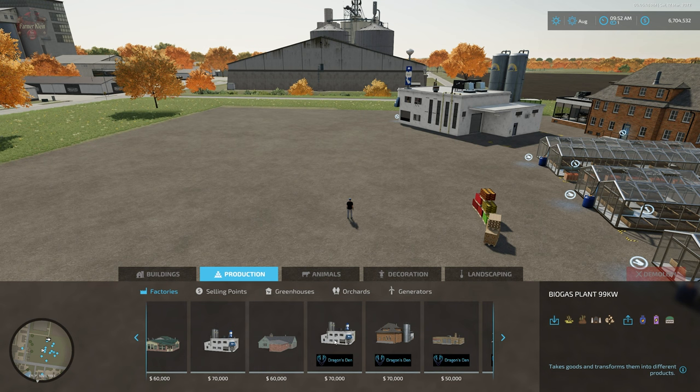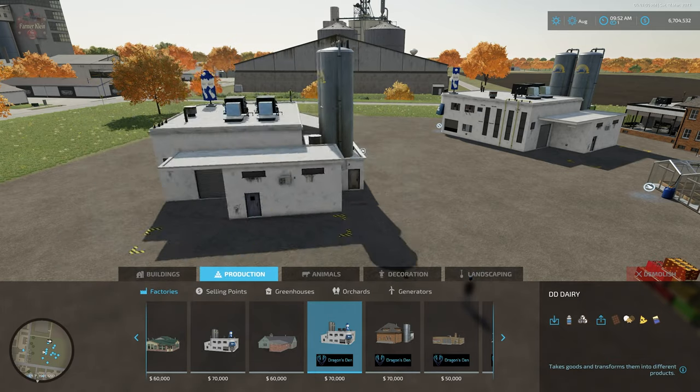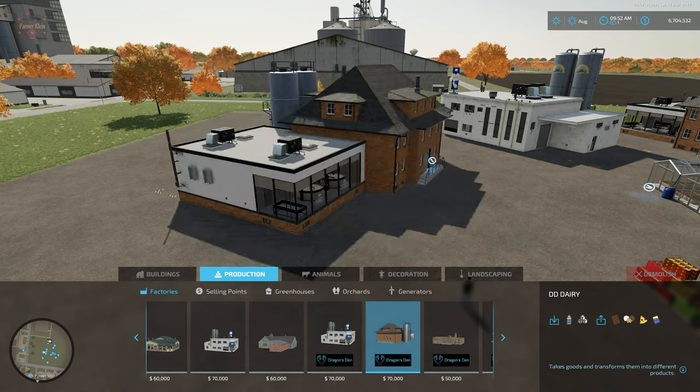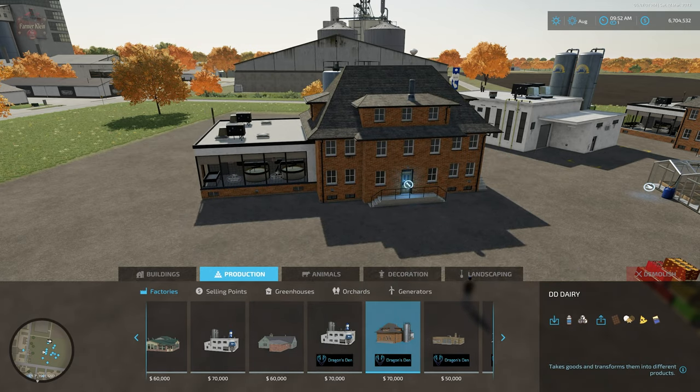We have the base game dairy located here for $70,000. Then we have the Dragon's Den dairy, which includes the ability to make ice cream — overall it looks the same, just with ice cream added. We also have another dairy: the European dairy variant, also with the ice cream option.